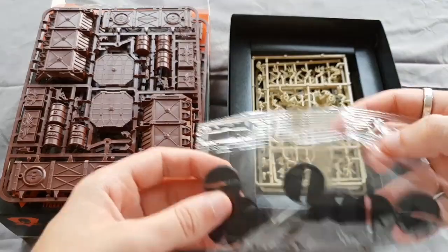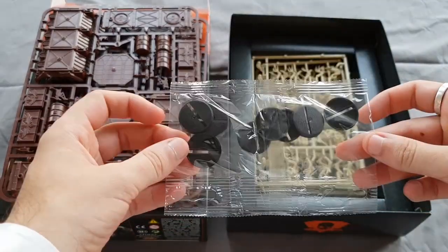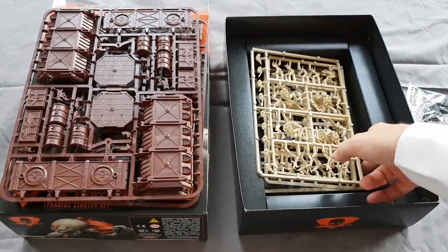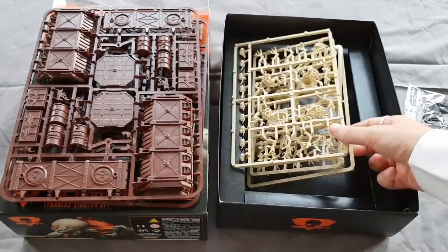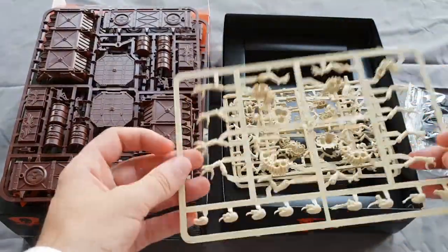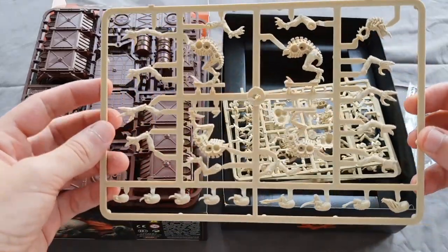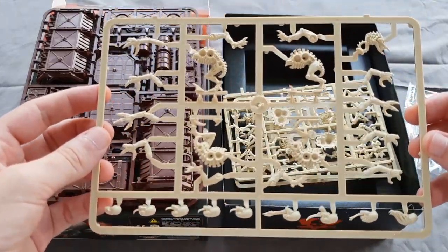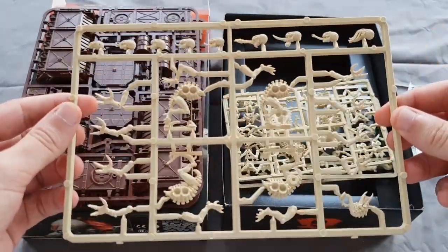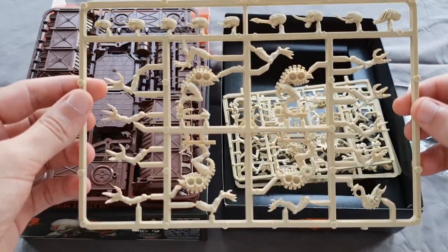We've got eight bases here and they are the 25mm bases with the old slots in them for our eight Genestealers, which we have just here. It's nice bone-coloured plastic, although I feel like I'm going to paint my Genestealers up to be purple because I don't have a lot of cause to use purple paint, but they look pretty cool.